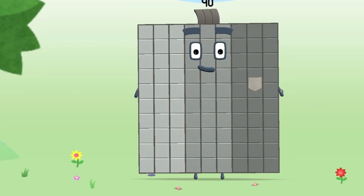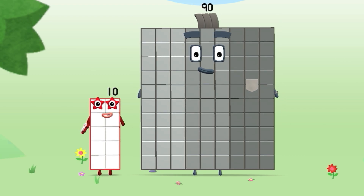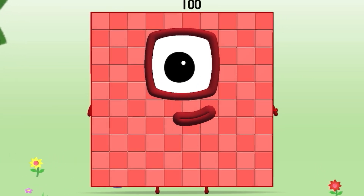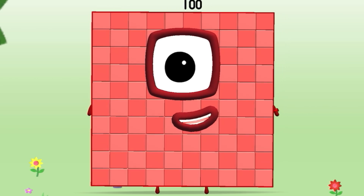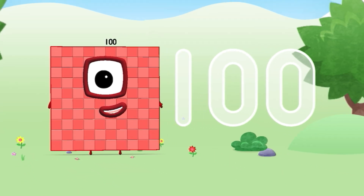We're about to meet number block 100! Can you add 10 to 90 and make number block 100? Drag number block 10 onto number block 90. Hooray! This is number block 100 — made up of 100 blocks, 10 lots of 10, on top of the world!